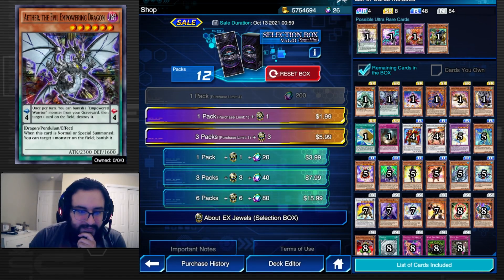Then we have Third Evil Empowering Dragon — this card is insane. In the pendulum zone, you can banish one Empowered Warrior from your graveyard to target and destroy one card on the field. Empowered Warriors are bad drop reward cards, so you won't use that effect much. The monster effect is the real draw: when normal or special summoned, target one monster on the field and banish it. Since pendulums can keep summoning every turn, you can keep doing this repeatedly — it's really powerful.